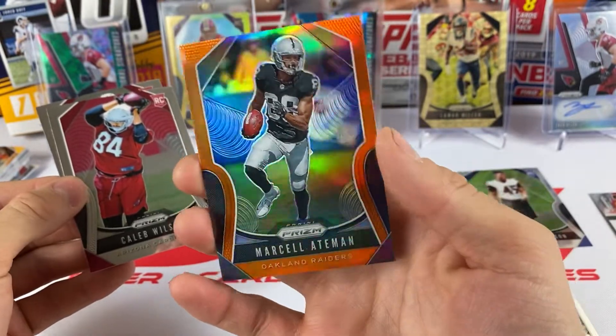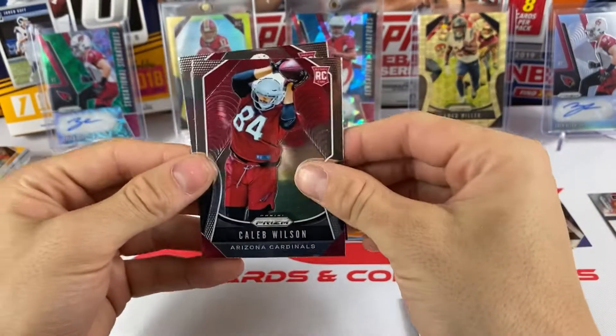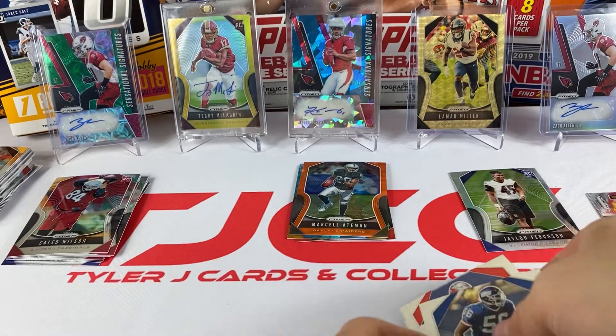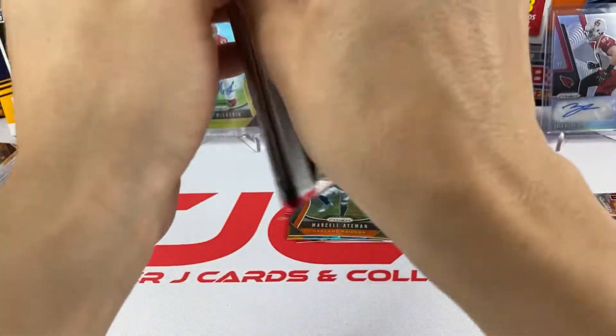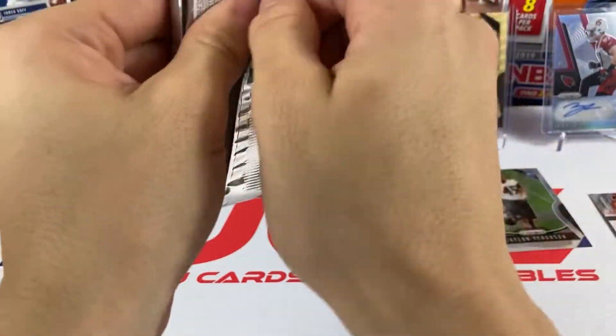That's probably our worst pack so far - Marcel Aitman out of 249. He's getting some playing time in Oakland this year. Caleb Wilson and Hakeem Butler are our rookies, so that's probably our lowest pack. We still got one left, so hopefully we get another auto.